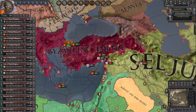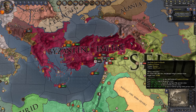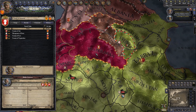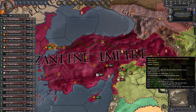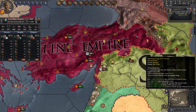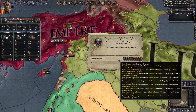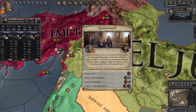We are at 8% war score right now, going to 10%, because we still control Armenia, which is what this war is for. They've got a 14,000-strong army, so it might be better if we just stayed out of their way. We're losing this war, but that's fine — it really doesn't matter. The main purpose is to distract the Turks from their eastern borders while the Chinese occupy the east.